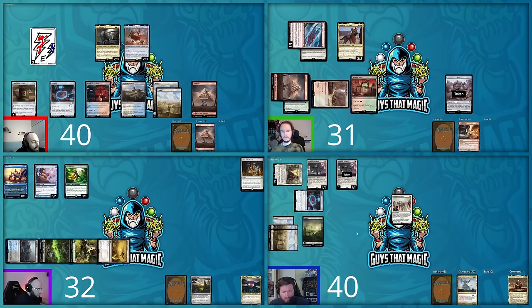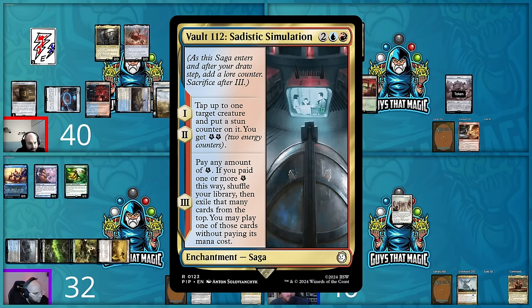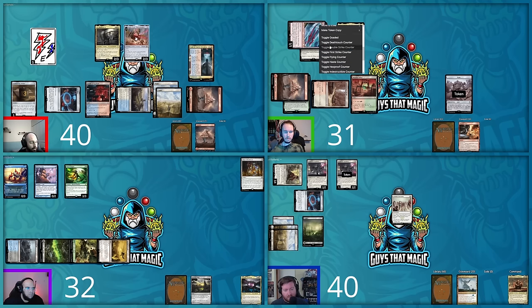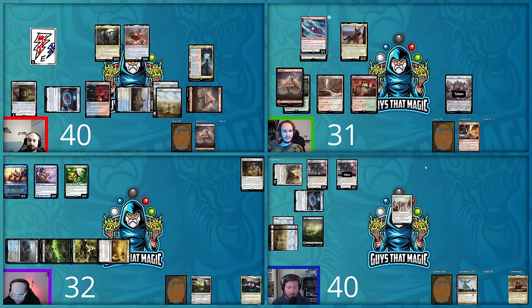David's turn — he casts Vault 112: Sadistic Simulation. On its first lore counter ability: tap up to one target creature and put a stun counter on it, gaining two energy. David taps Shane's Lizard Blades with a stun counter. He then puts a counter on Liberator and passes his turn.